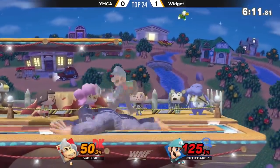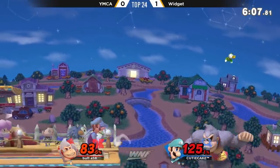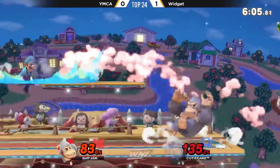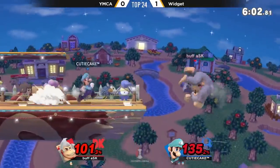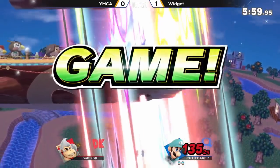Really good stuff coming out from Widget. The parry, but gets grabbed nonetheless — already at 74, calls out the double jump. Early up B coming out from YMC. I like that armoring through the fireball, but still not going to be too much. Barely going to SD off of that. Widget with a 2-0.